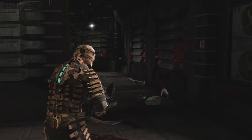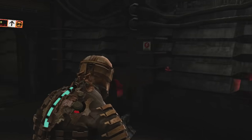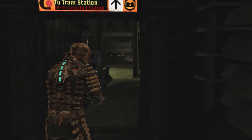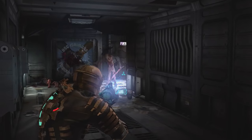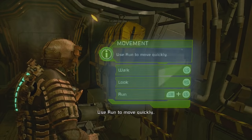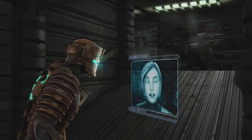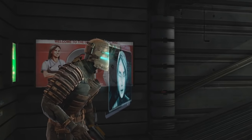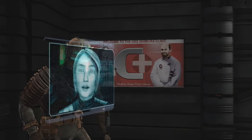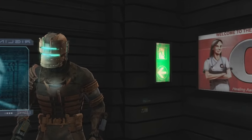The suit design is also really clever because it incorporates a lot of your user interface — your health and stasis bar is visible on your back, your ammo count is displayed on the weapon itself, and all on-screen information such as button prompts, objectives, your menu, and video messages are projected right in front of your face from the front of your suit. You can rotate the camera 360 degrees around the projection, and the fact that your UI is contextualised within the game world adds a level of immersion to your experience.